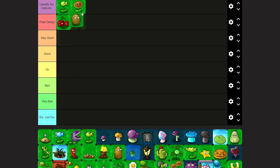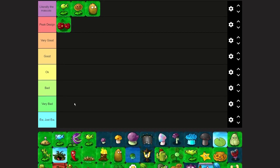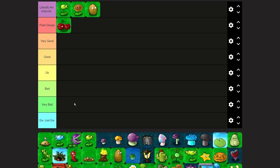Walnut — mascot tier like these three. Every promotional artwork must have these guys somewhere. The only thing I kind of hate about Walnut is that it kind of looks like a potato. But low mascot tier is pretty good, that's all I can say.